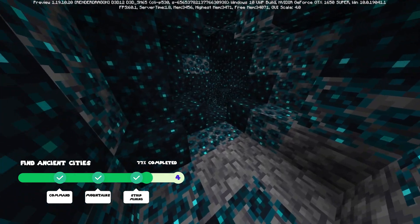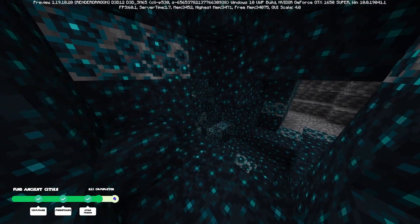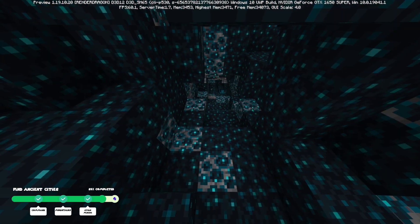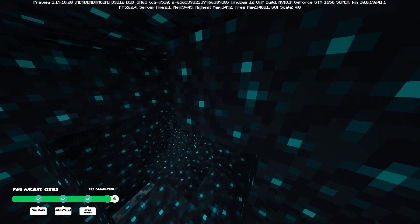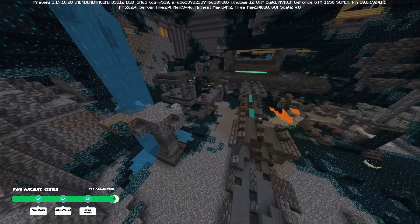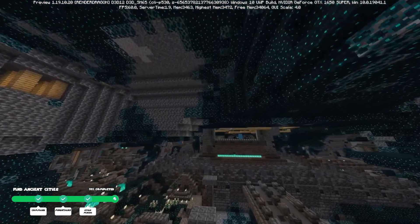The fourth and final method is to look for deep dark biomes. If you come across a cave that has a bunch of these new blocks, that most likely means you're in the deep dark biome. I recommend just following the cave down as much as possible. As you can see, we already have some skull blocks right there, and if you follow it all the way down, it actually leads us to an Ancient City. Looking around in the deep dark caves will help you find one.